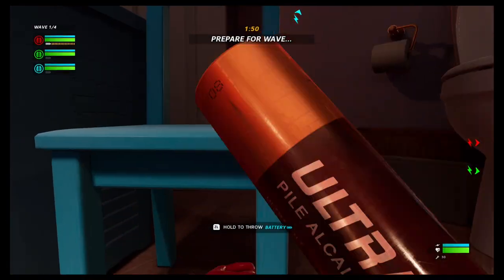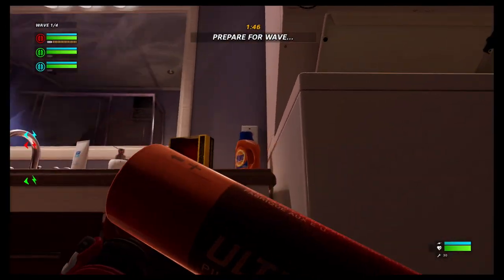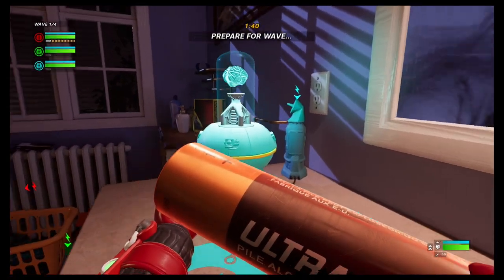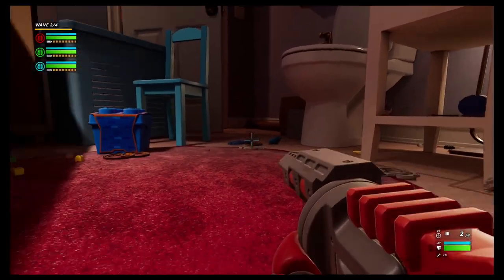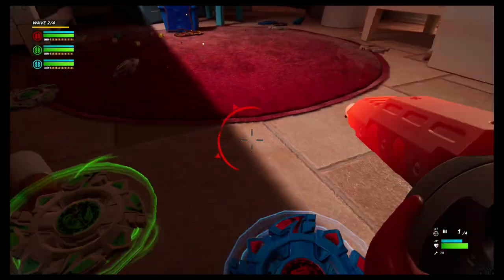Have you ever wondered what would happen if you mixed up a first-person shooter like Fortnite, a movie like Toy Story, and a tower defense game? Wonder no more, my friends, as developer Digital Cyber Cherries brings us Hypercharge: Unboxed — a brand new first-person shooter tower defense set in the world of toys.